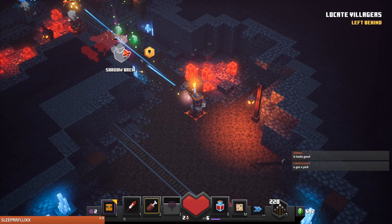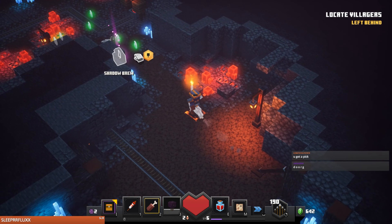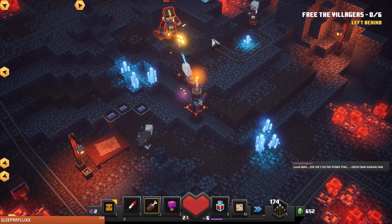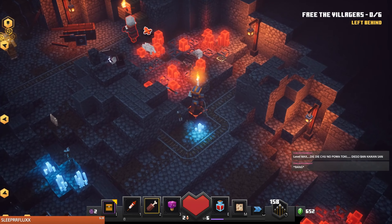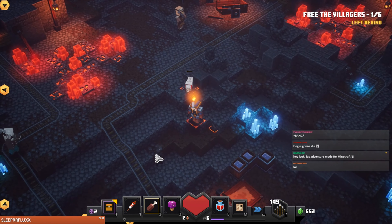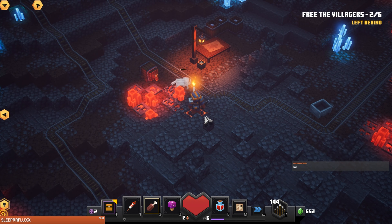This doesn't do a crazy amount of damage per hit, but the knockback keeps anything from getting close right now. Shadow Form — nice! It's adventure mode for Minecraft, yeah that's true.